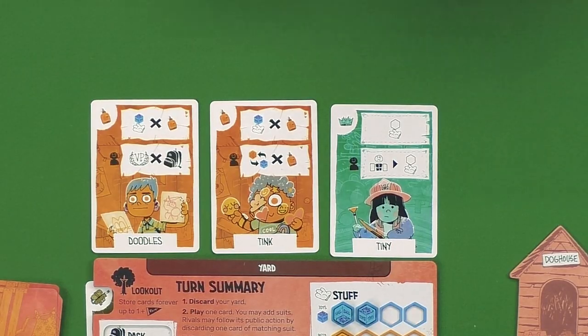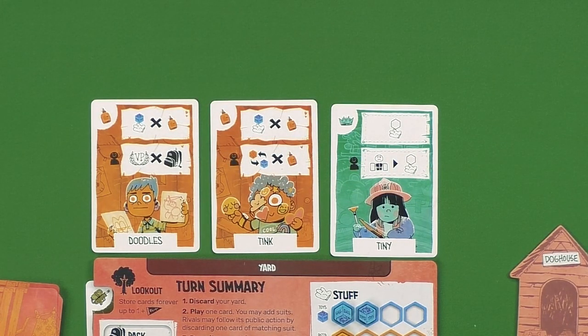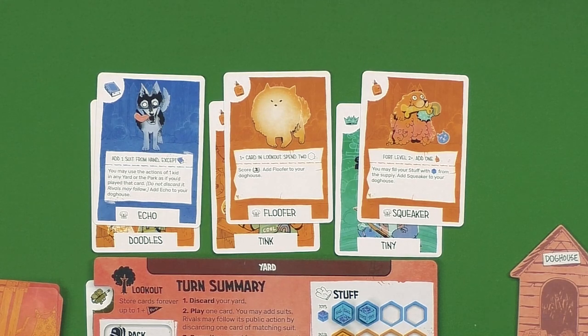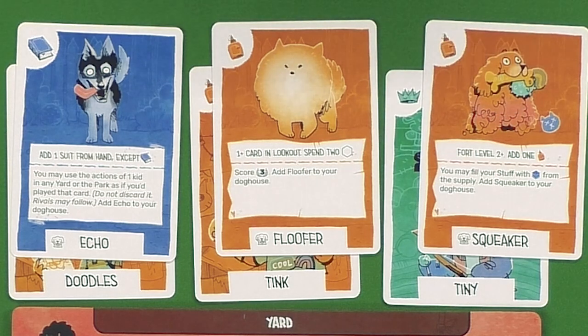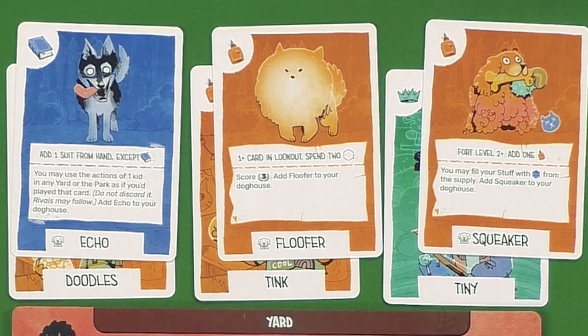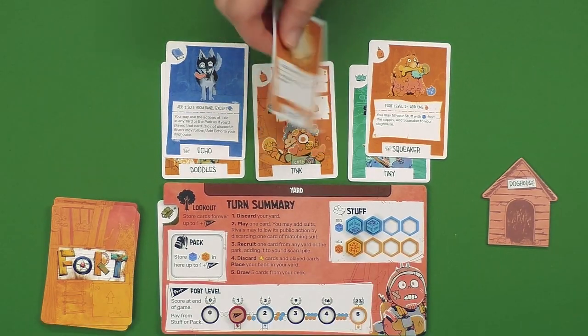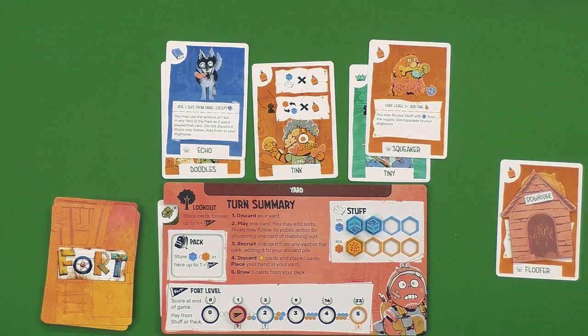We're going to start with the dogs. As you can see, there are a huge variety of them in all the suits you may recognize from the kids. Regardless of whether you're playing advanced or regular mode, each player will end up with three dogs starting in their deck or hand. They all have unique abilities, but to play them you actually have to meet certain conditions — for example, having your fort at a certain level, spending resources, or adding certain suits. By doing so you get to use their ability, which could be just adding victory points.